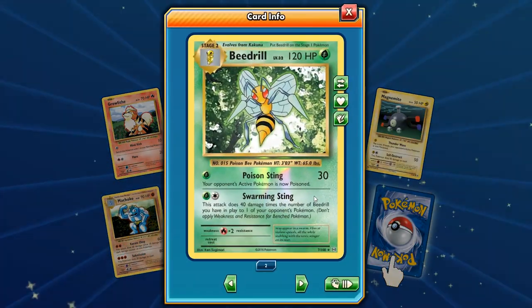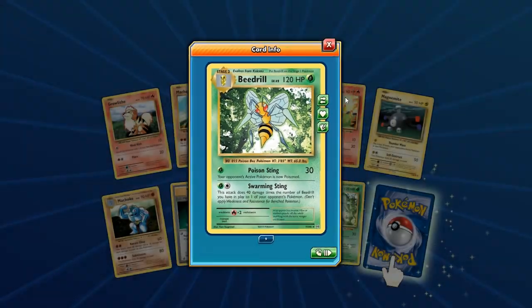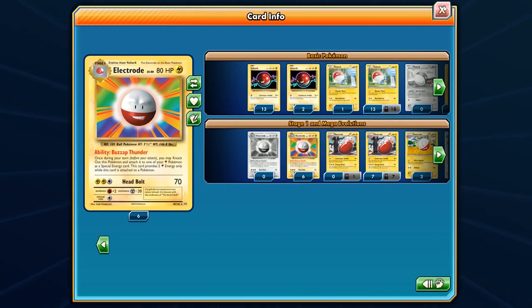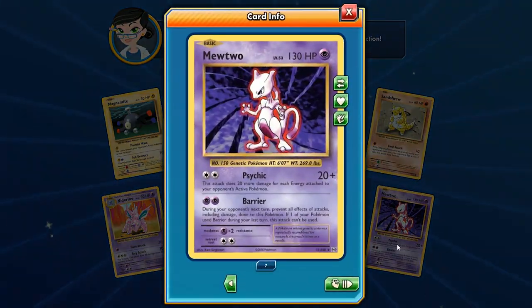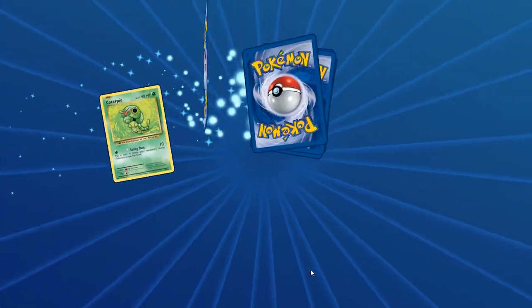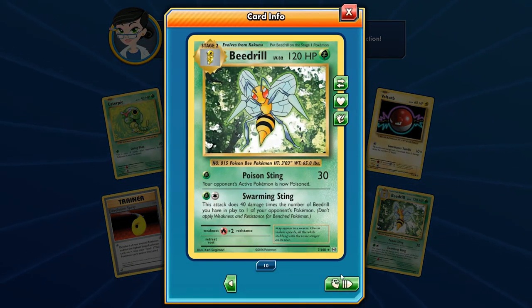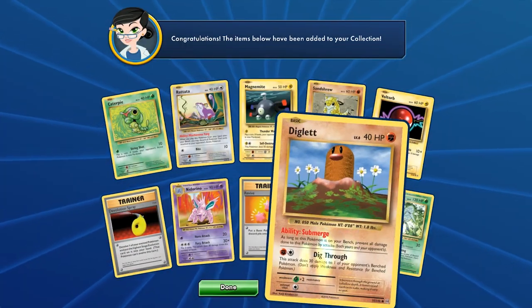We haven't seen a Dugtrio in such a long time, and haven't seen Dewgong in a while either. We have way too many Beedrills now — 11 Beedrills! Beedrill is going to be the winner here. Electrode is making a case too — six copies, trying to catch up to Dewgong and Dugtrio. And Mewtwo just caught up to Dugtrio! Dugtrio, you were leading for the first half and now you're a no-show, man. Dugtrio choked.